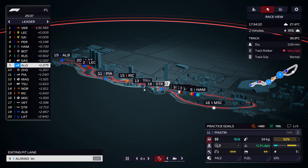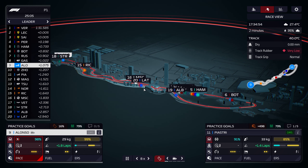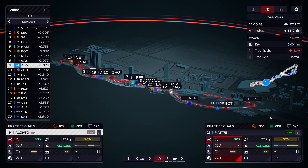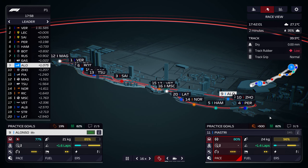Your reserve driver can only drive in P1 and get experience there. That's how you can make your reserve driver a better driver for when you need them later on in your contract, maybe as a main driver. The setup confidence and the car knowledge will be the same as the one from Ocon, so you won't lose anything there really.